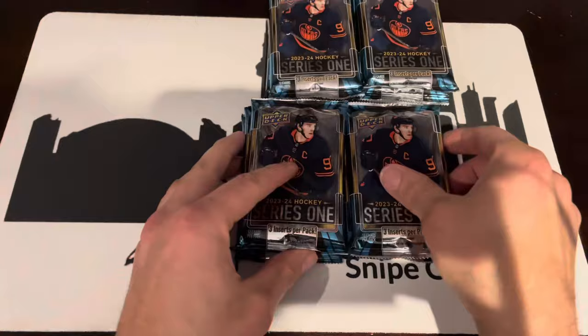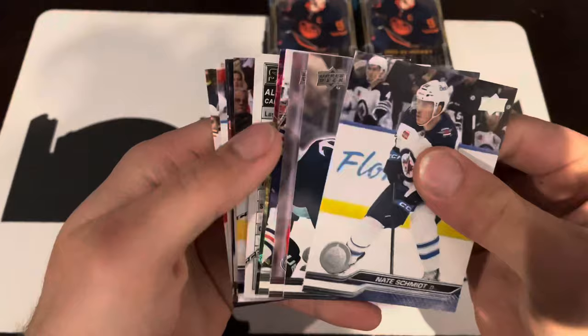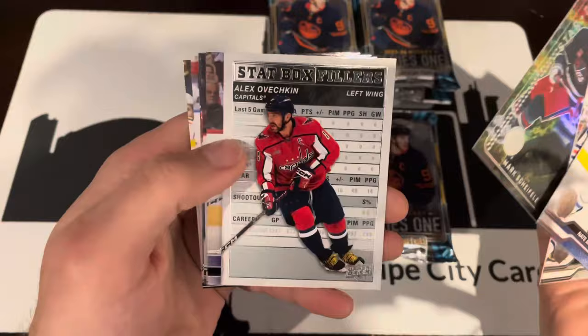Let's get to the middle of our case. It's going to start off similar: Star Zone, Stat Box Filler Ovechkin, and Vincent Iorio Young Guns.